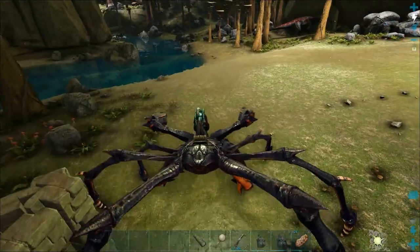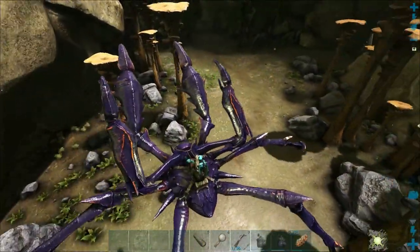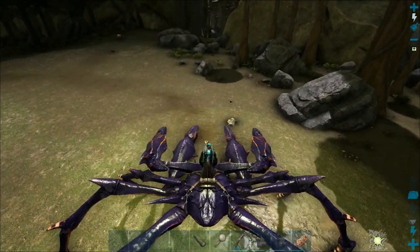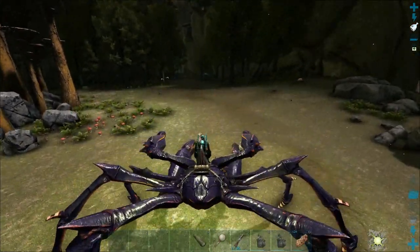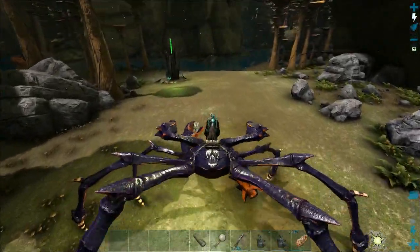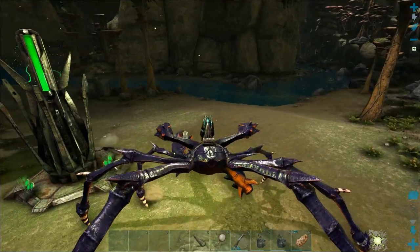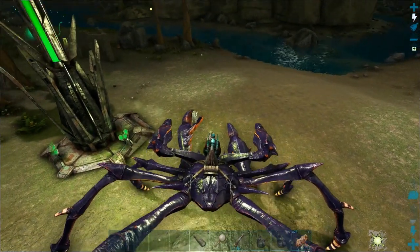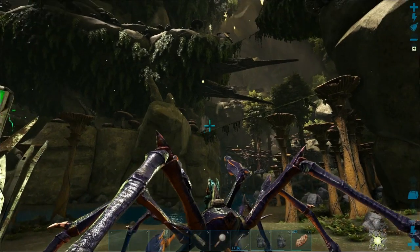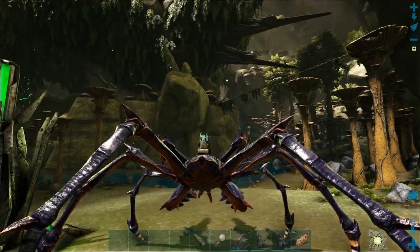Karkinos are so awesome — they can just jump crazy distances. Look at that, such a crazy jump! You can pick up stuff and carry it with both claws. How you pick stuff up is you just press and click the right or left mouse button, depending on which claw you want to pick it up with, and then it should pick it up. And then you can hit it. And if you press and hold C, you can take it and throw it — look at that, it just went so far. It's awesome.